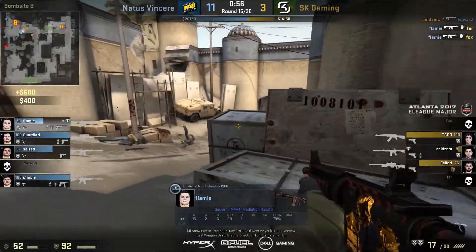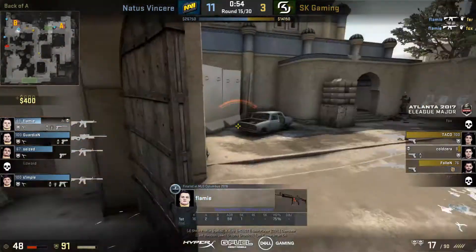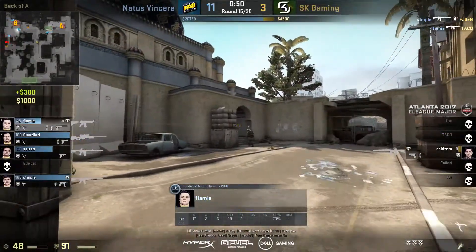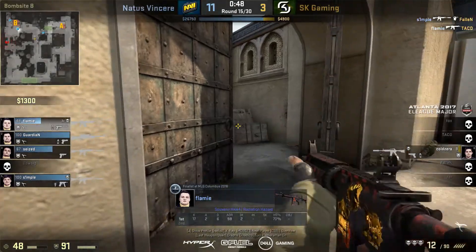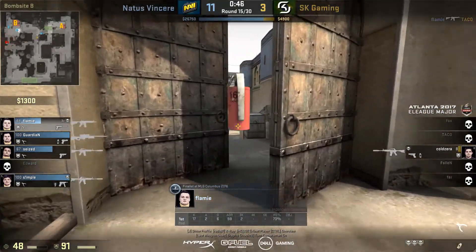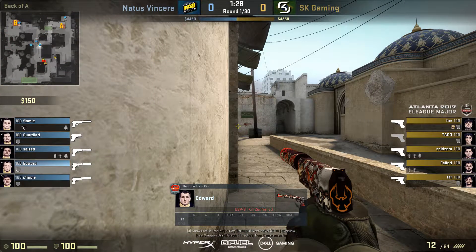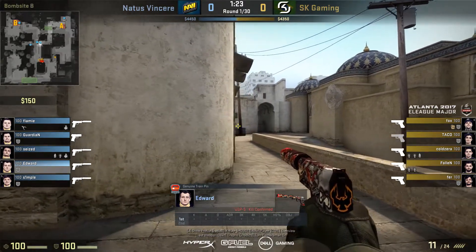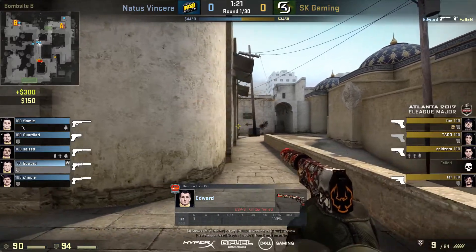Flamie can hear them coming up, takes out the first one, and calls for a flashbang. Seized flashes over the wall and it gives Flamie the chance to take out another player for free, instead of just trying to win straight aim duels. I hope you enjoyed this video and some of the things NaVi did on their CT side to beat SK on Dust2. If you liked it, leave a like, subscribe if you enjoy the content, and I'll see you in the next video.